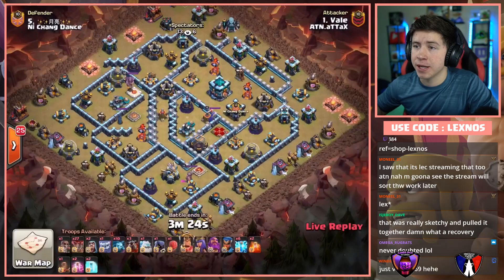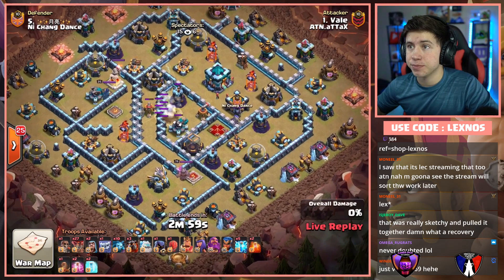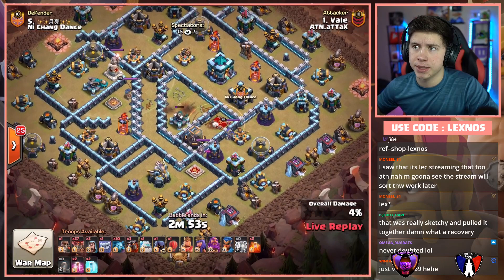Vale — the World Championship MVP — in with the first attack for Alternate Attacks, coming in with a Zap Lalo with two poisons. Gonna Zap the Scattershot in the core along with the Wizard Tower and both Sweepers. Some pretty nice value right there. Completely guts the entire core of the base. Wall Breaker doesn't do anything actually — he just swagged a Wall Breaker.